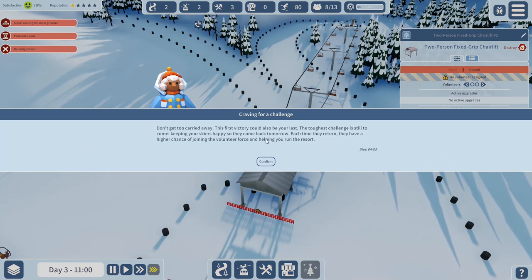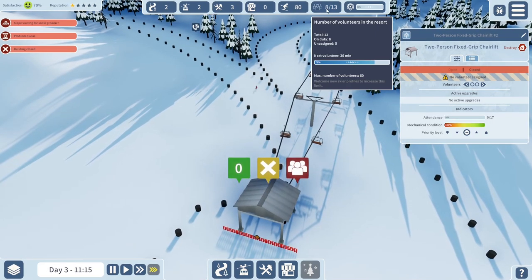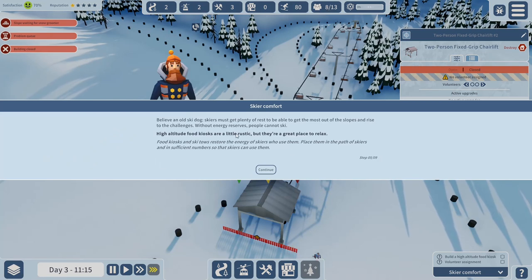The game warns: 'The first victory could also be your last - the toughest challenge is still to come: keeping your skiers happy so they come back tomorrow.' Each time skiers return, they have a higher chance of joining the volunteer force and helping out the resort. That's your currency essentially! An old ski dog NPC adds: 'Skiers must get plenty of rest - without energy reserves people cannot ski.'